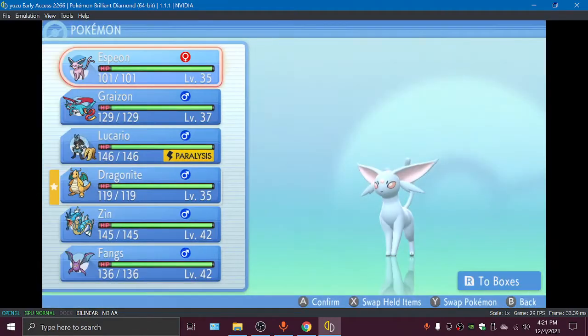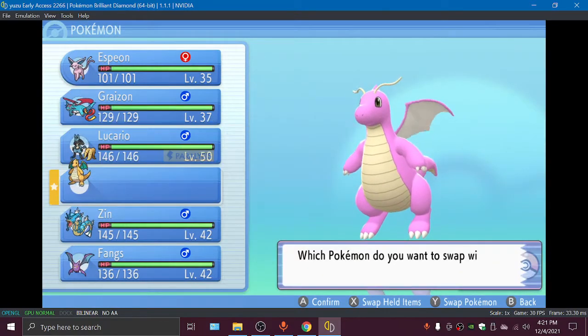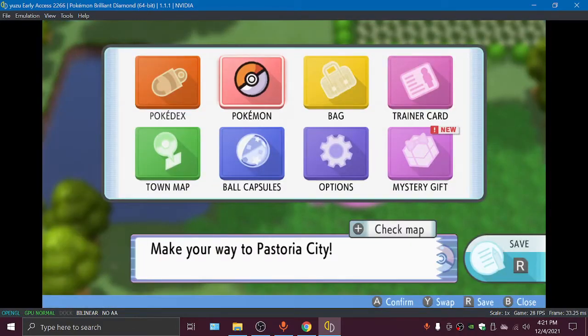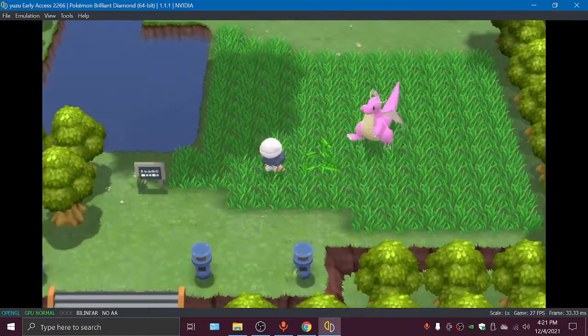And this is Shiny Dragonite, but instead of him being green, he's pink — just like his previous evolutions from his evolution line, Dratini and Dragonair. And we're gonna see him in battle.